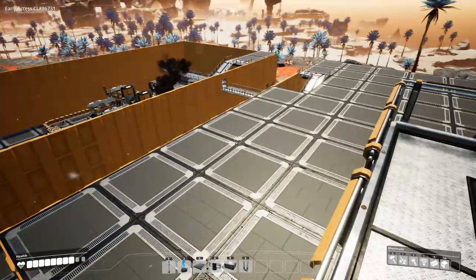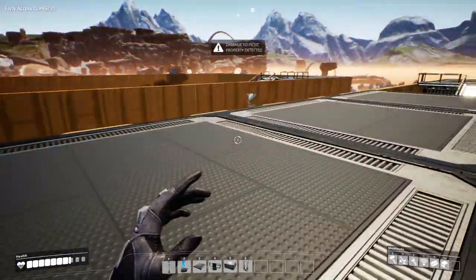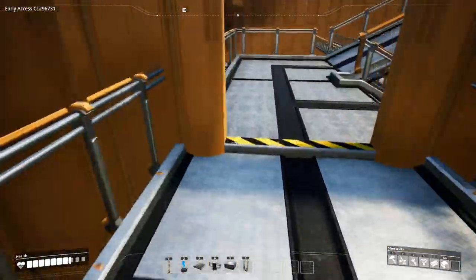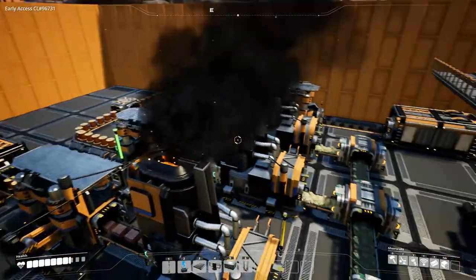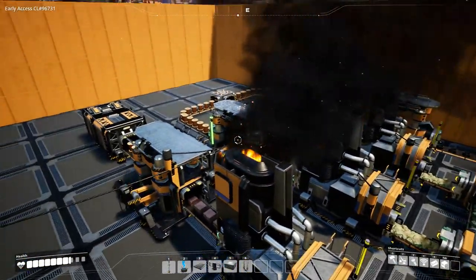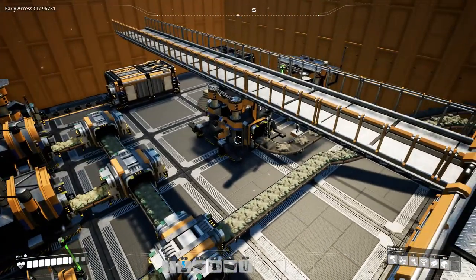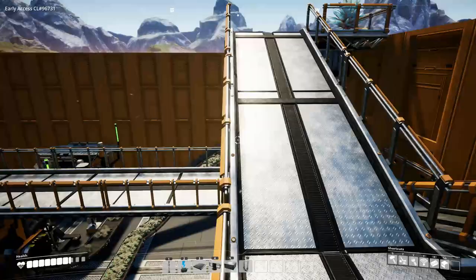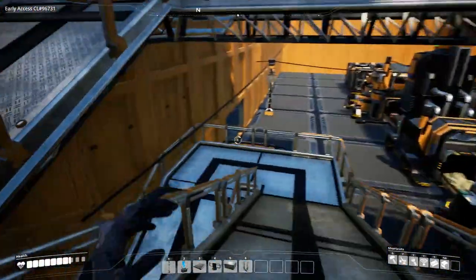Factory plant number two is also done — well, it doesn't have a roof yet — but this is the section where we built the copper. We have a copper line for the copper production and a cable line. This is going to be expanded soon, but for now it works, and when we expand it these concrete sections are going to go out.